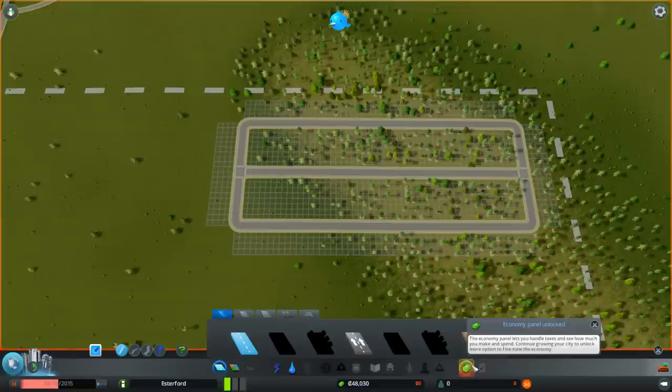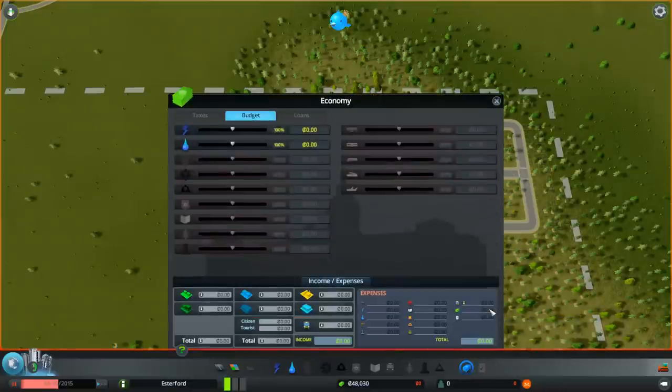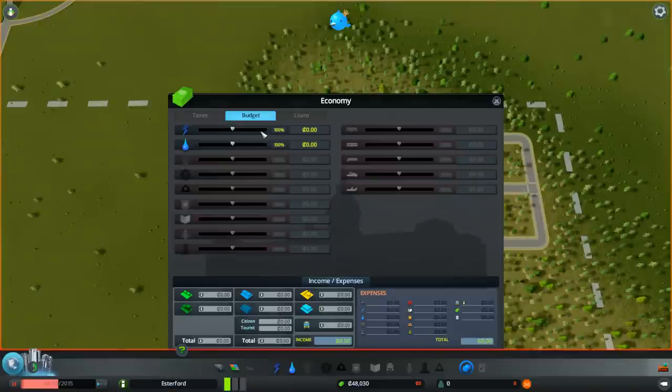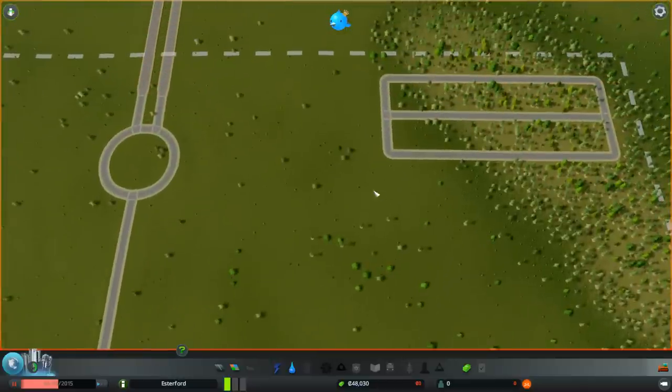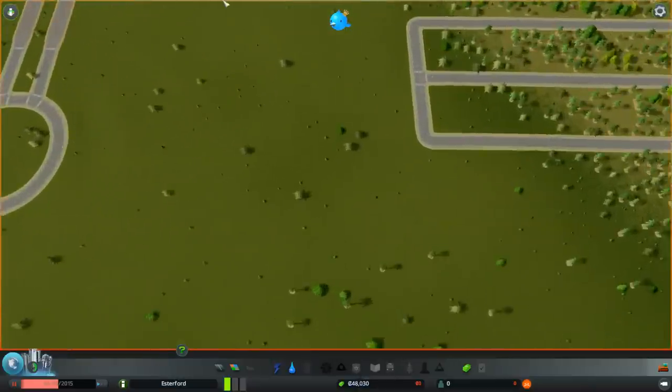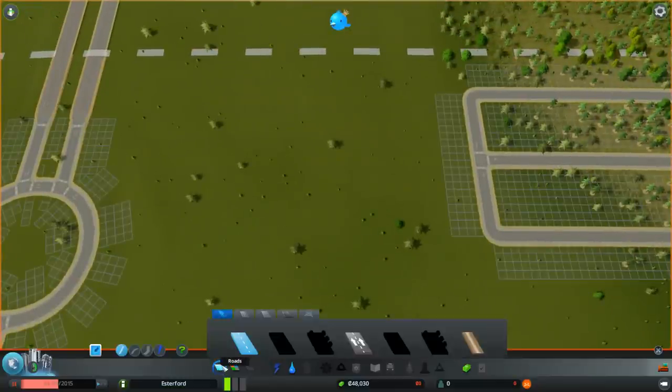We can now look at our economy. This is our budget with all our expenses — slider bars where you can increase or decrease the budget, which affects efficiency. Right now everything's zero with no expenses and no income, but once we set it running we'll start having charges for maintaining our roads. Everything costs money in this game. We're already down to 48,000 euros. Don't build too much at the beginning, guys — I can't say that enough.